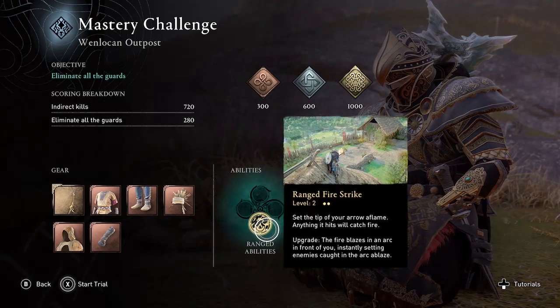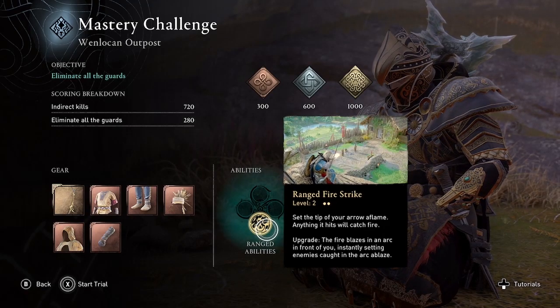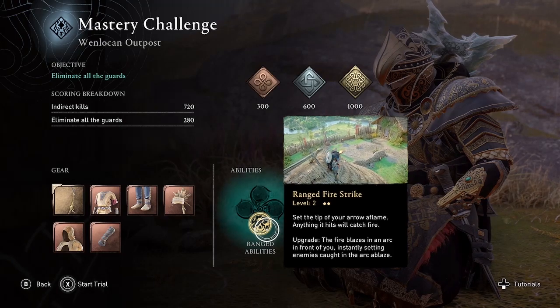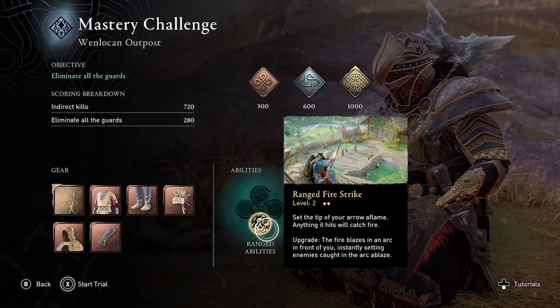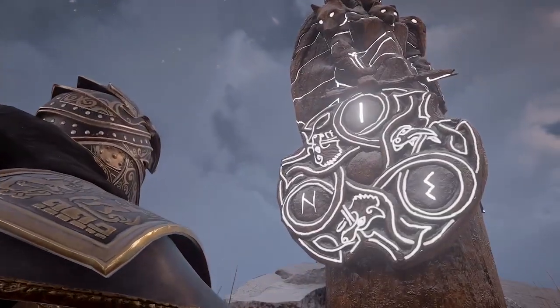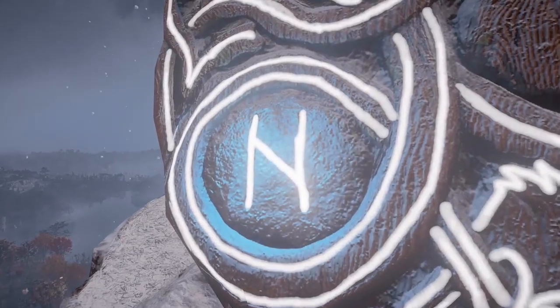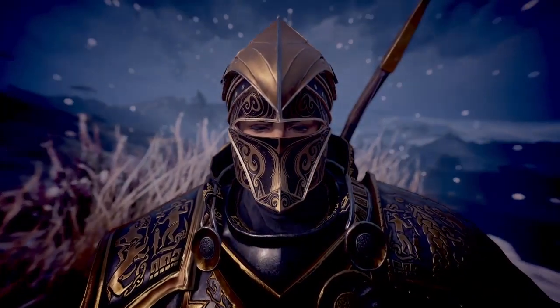The ranged fire strike upgrade — the fire blazes in an arc in front of you, instantly setting enemies caught in the arc ablaze. And that's necessary because for this trial, in order to get the gold, you need to kill all the enemies using indirect kills.